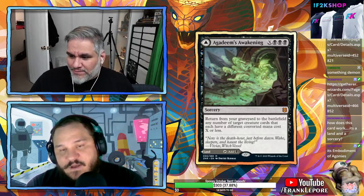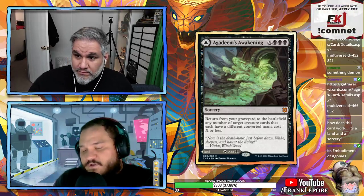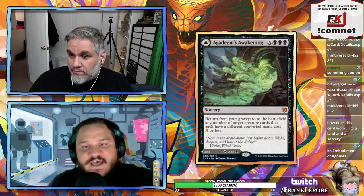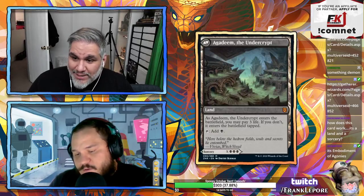The back side of Agadeem's Awakening adds black mana as a land. If you want to play it untapped you have to pay three life — totally worth it. Thumbs up for this card.